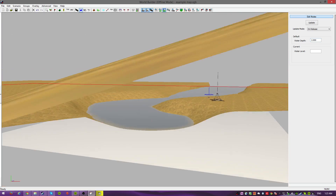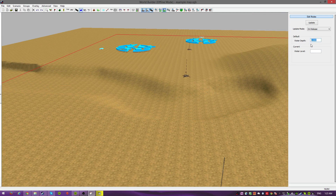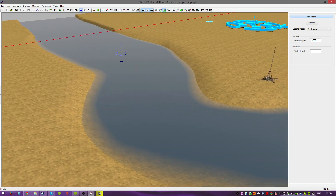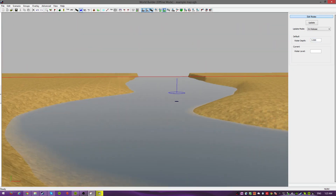So you have a little water here. I don't think the water depth is high enough. Let's make this 4. Okay, so now it almost goes all the way up to the brim. That's a little bit better.